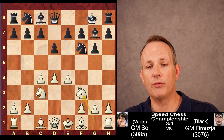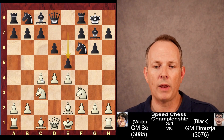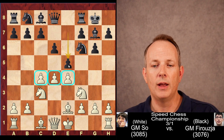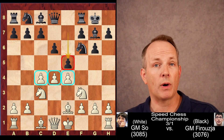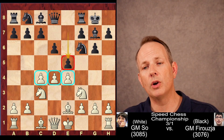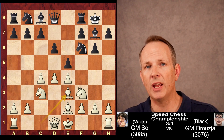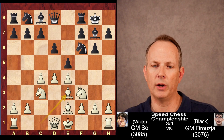E4, D6, Knight F3, castles, Bishop to E2, and E5. Black has allowed white to build a big pawn center, but black eventually must strike in the center to get their fair share of territory. Here, Wesley So plays Bishop to E3 — the so-called Gligoric system, named after the great player Svetazar Gligoric.